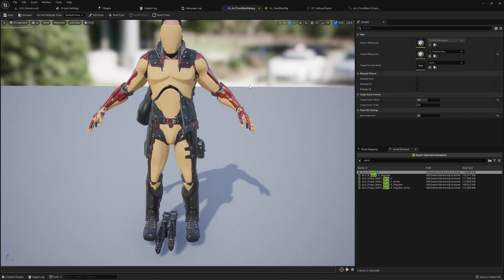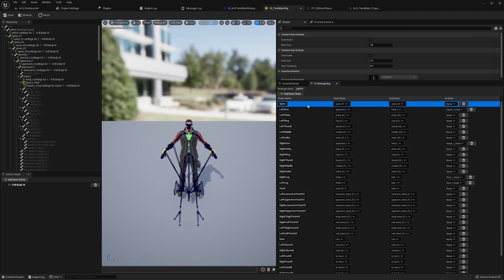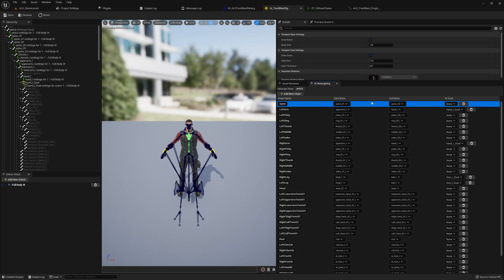I'm using the IK retargeting system, and it works perfectly fine for TwinBlast if you use the correct settings — which I will also show in the tutorial series. The annoying part is that you need to add those bone chains. If you have already worked with those bone chains, it's super painful currently and it's no fun. You have to set them up one by one: click on the bone, click on the next bone, and so on. I got really frustrated doing this and said there should be a different solution.